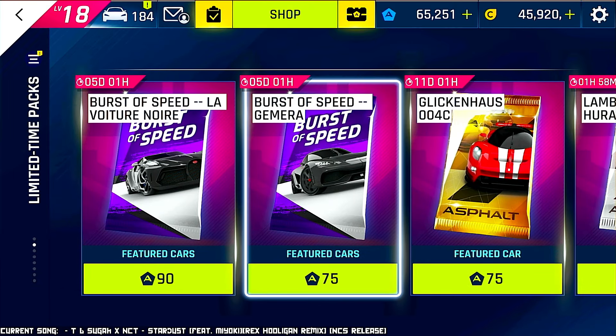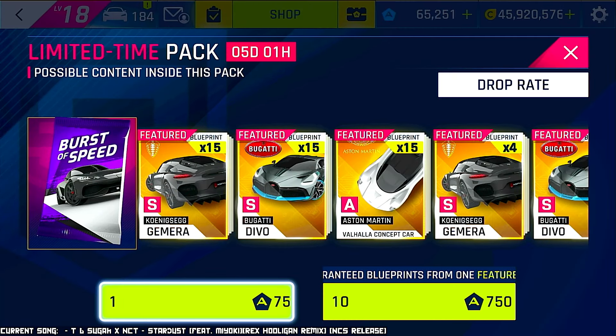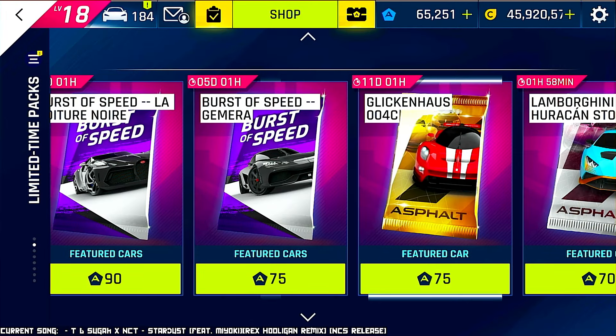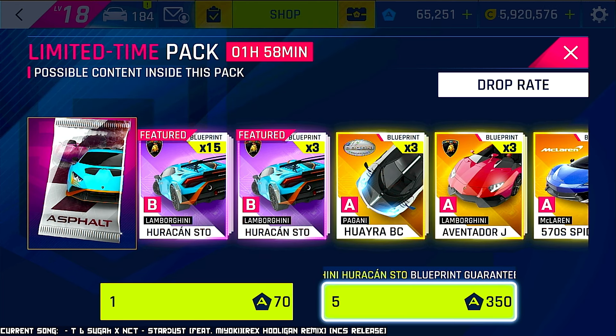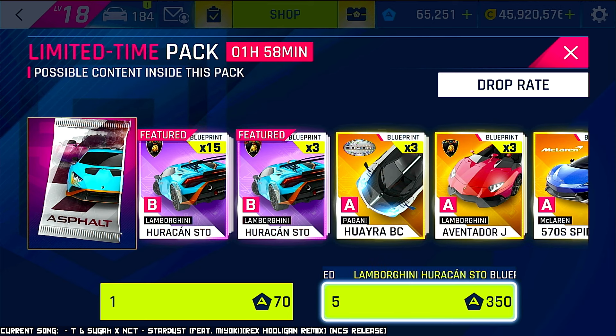They're the good type of packs — just to give you a quick example, in the burst of speed a single pack is 75 tokens and 10 packs is 750 tokens, and once you get the 10-pack you get one guaranteed drop of the featured item. Over here though, it's 70 tokens for one and 350 for five, which is cheaper. And the beautiful part is that with just five packs for 350 tokens you get the guaranteed blueprint drop — so you can get twice as many blueprints for roughly the same cost.